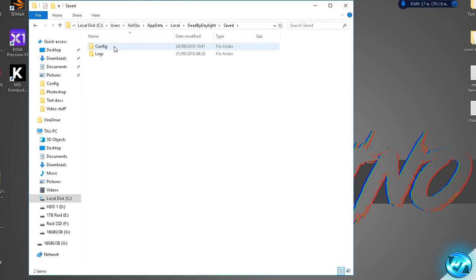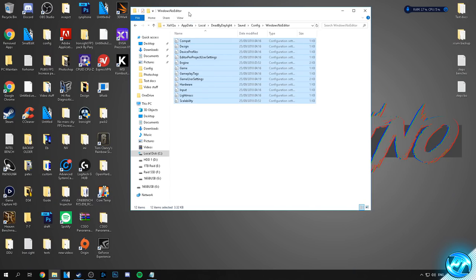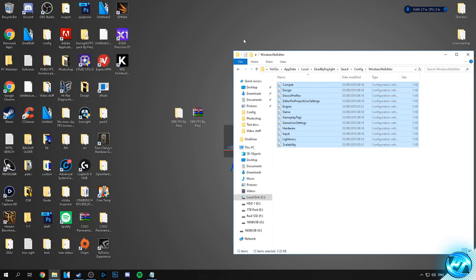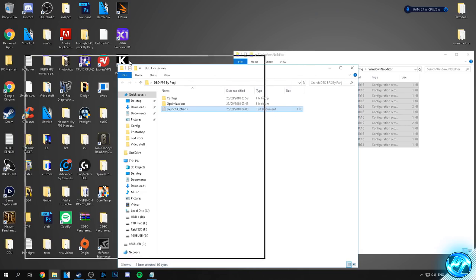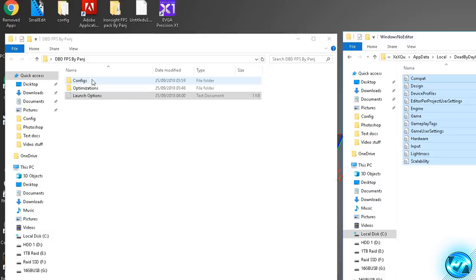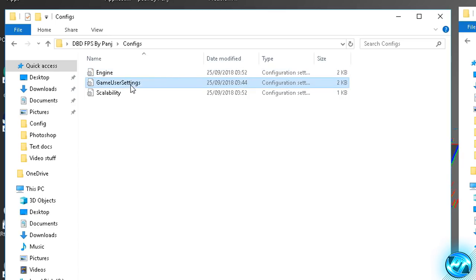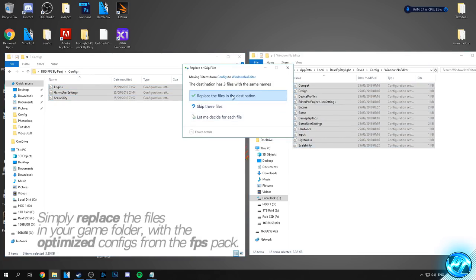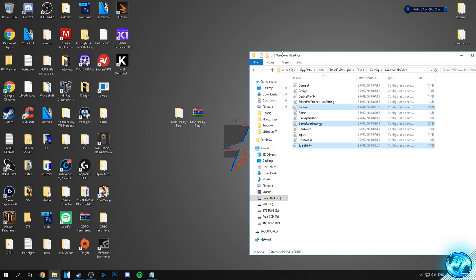Double click into Dead by Daylight, go into saved, config, then windows no editor — inside here you'll be met with a bunch of configuration files. Drag this folder over to the right hand side to get it out of the way. Open the FPS increase pack we downloaded earlier by double clicking and drag it to the left. Go inside the configs folder and you'll find an engine file, game user settings and scalability. Simply highlight all of the files inside the FPS increase pack, drag them over into this folder and hit replace the files in the destination. You've now successfully installed your optimized game config files.